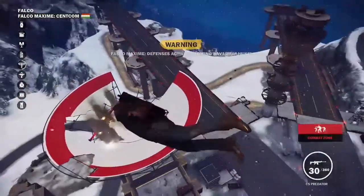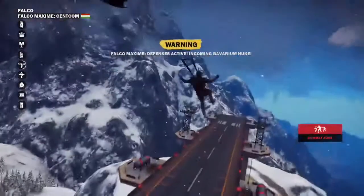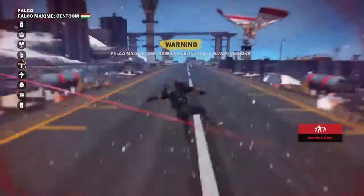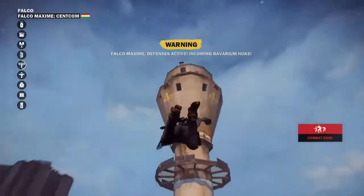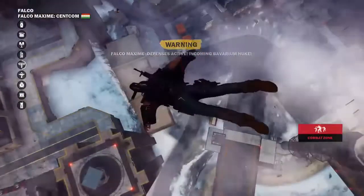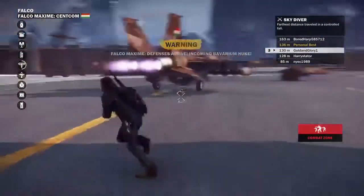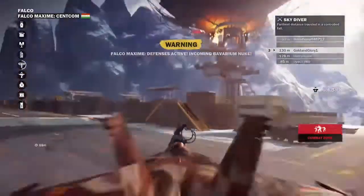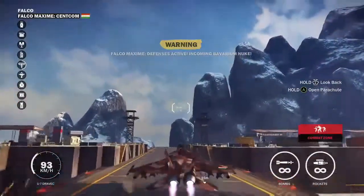I'll try and go hack that SAM in case there's any more. I wonder when that nuke will come down — it'll probably come down as soon as I touch the floor. No nukes — good, I guess. I'll wait until I can kidnap another helicopter. There's no other Bavarium helicopters, which makes me sad, but there's a plane down there. Let's kidnap the plane. I've got bombs. That's a Bavarium nuke, so I want to get out of here.